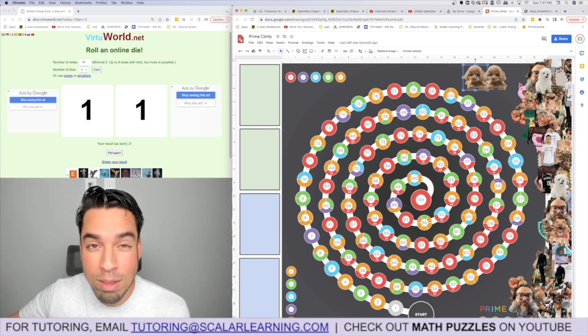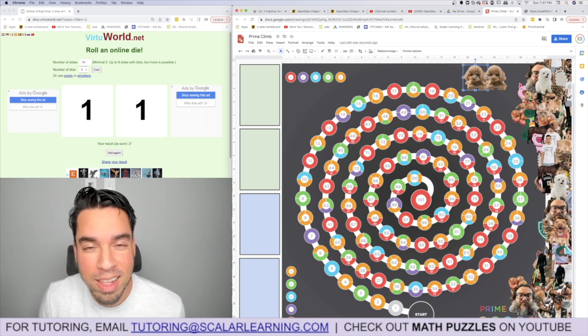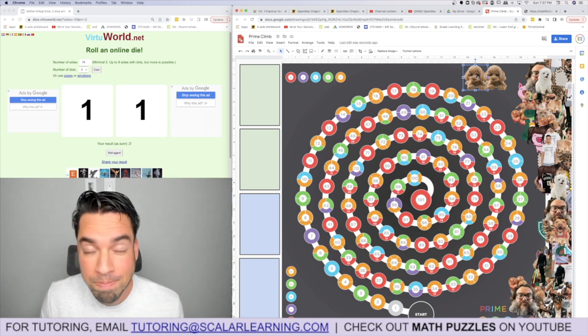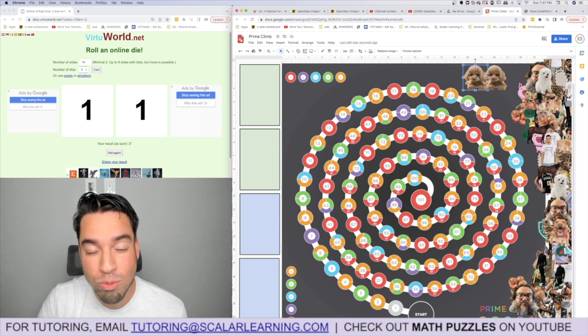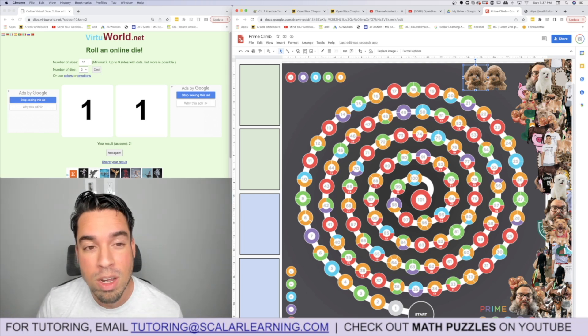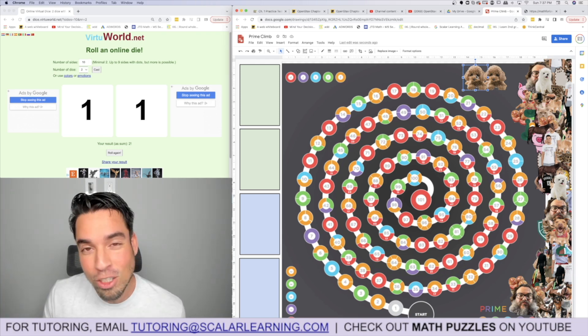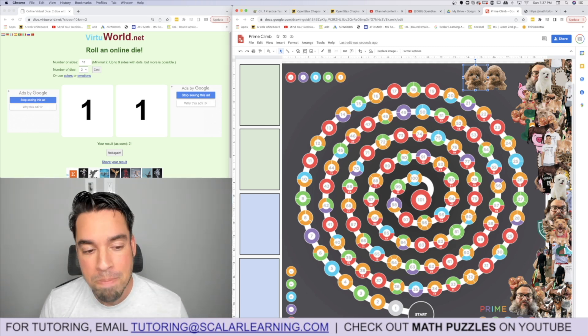That was just one person playing, so there's no opponent landing on primes, attacking, or knocking pieces back to start — it gets much more interesting and fun with another player. That's a general overview of the rules. Now we're going to footage of our amazing Prime Climb tournament with students in Los Angeles. First place prize was an Apple Watch. If you're in LA and want to join our next tournament, reach us at tutoring@scalarlearning.com.